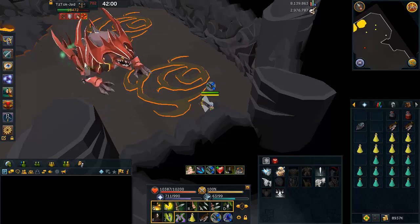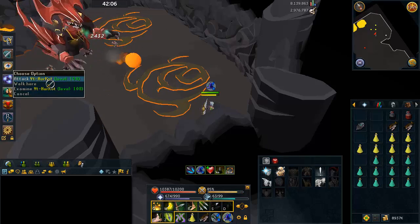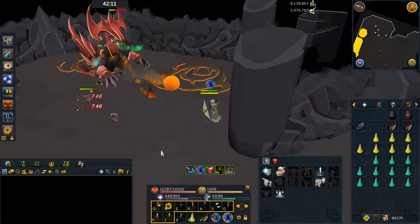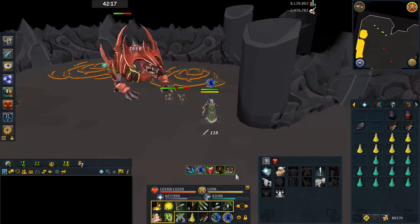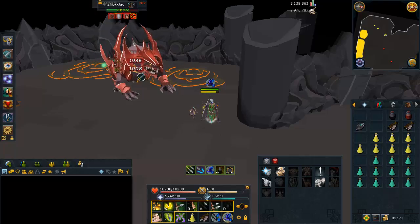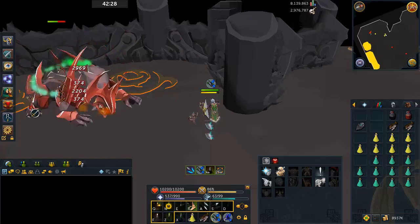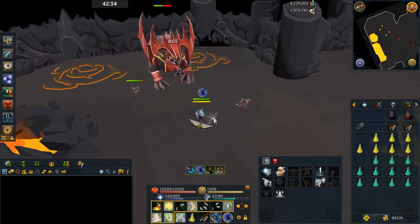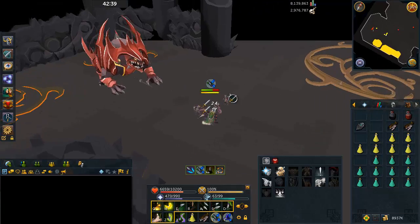Have either Pray Mage or Pray Range active and be ready to switch to the opposite prayer as needed. The attack where Jad stands up on his hind legs is his mage attack, and the attack where he slaps the ground with his front paws is his range attack. At about half HP the healers will come out — I only got three of them but there are four. You just want to stay calm and make prayer switching your priority. With Obsidian Armor you'll only get hit around 3,000, but without it Jad can hit up to six or seven thousand, so he can KO you if you're not 99 HP.